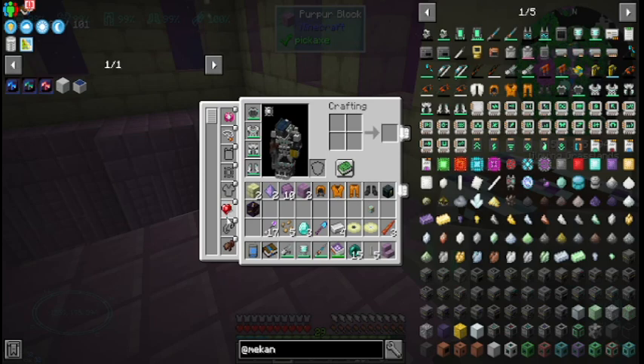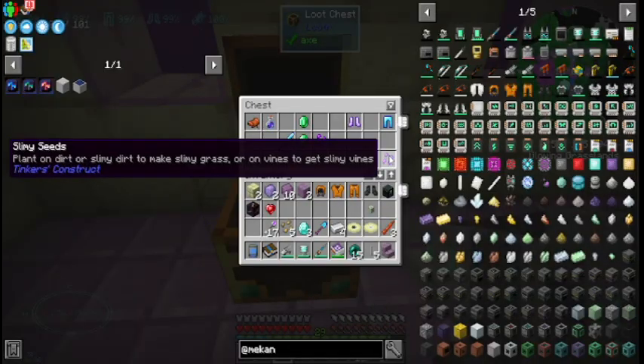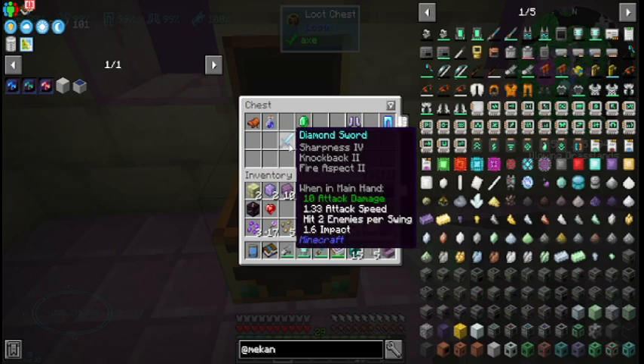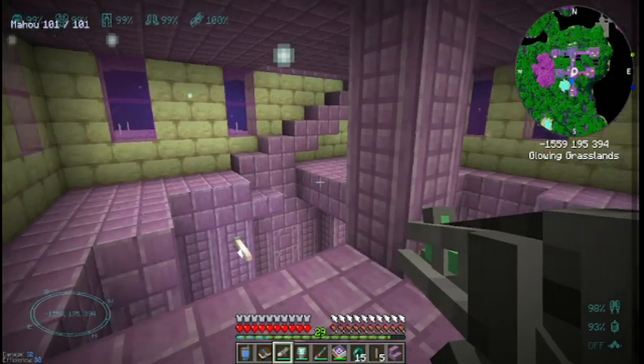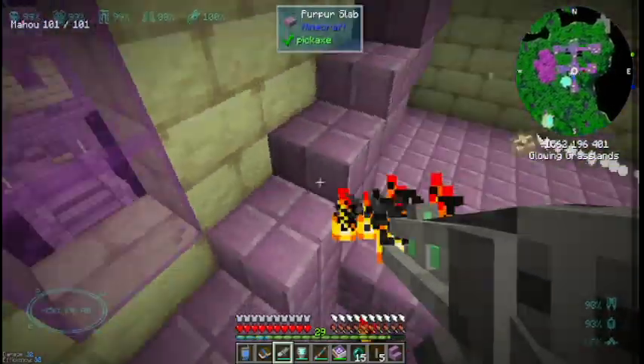Let's go check out this other chest here. What are these — slimy seeds? Okay, we'll take those. This is some incredible loot here. And a saddle!